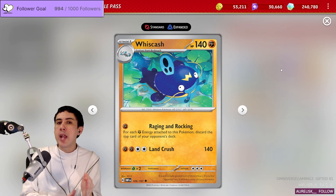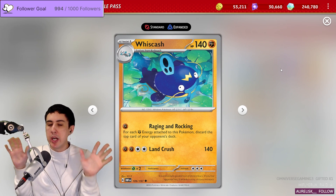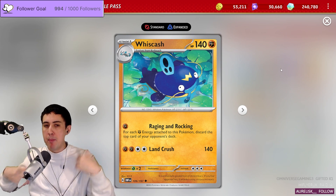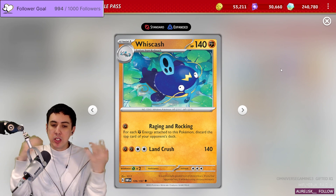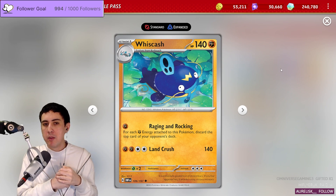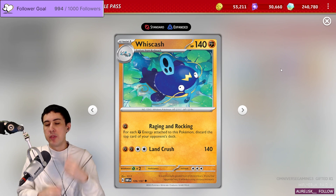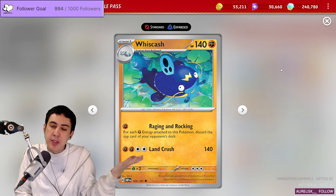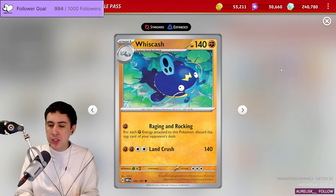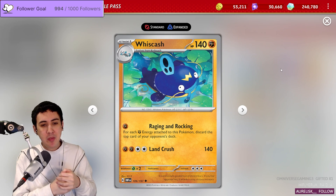Sometimes you can't mill out their entire deck, but if you nail them with a really big Raging and Rocking, you might discard the cards needed for them to escape that bad position. For example, you drag up a Manaphy, it's stuck because of Calamitous Wasteland, and then Raging and Rocking gets rid of the rest of their switches and energies — and then they lose even if you don't mill them out right on that turn.